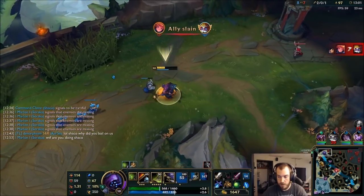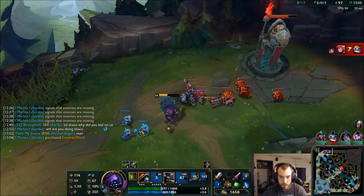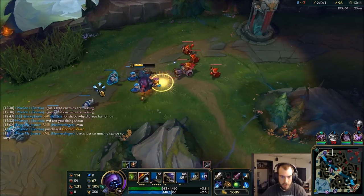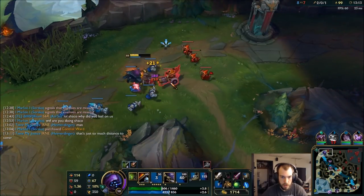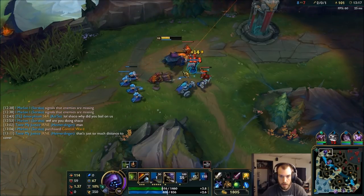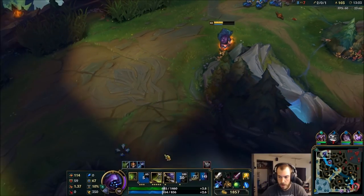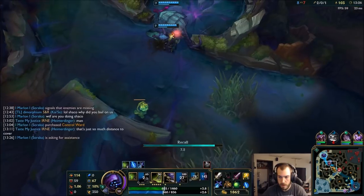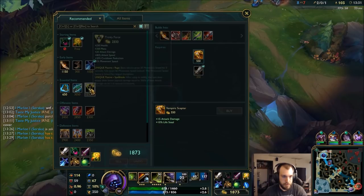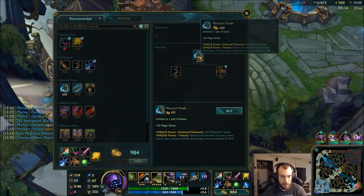Haunting's going around the map — not too bad. Mid's kind of getting wrecked, but push this next wave and back. Got a nice amount of gold. Time to leave. I don't think Shaco needs help — he's got his ultimate. I get Phage and Murk Shreds, I think. Perfect buy for me there.